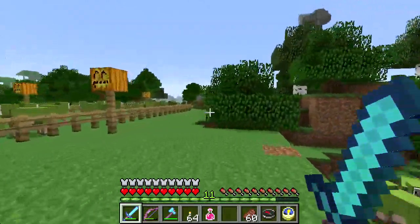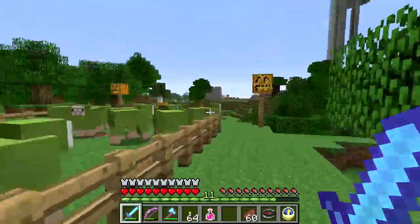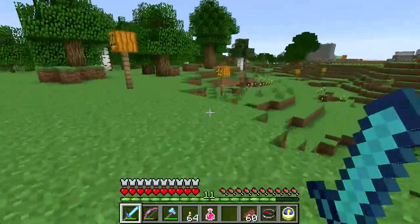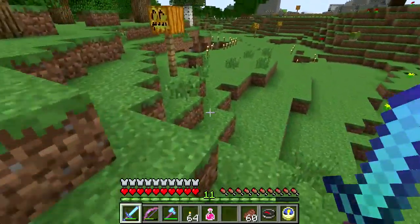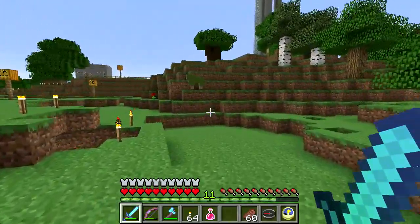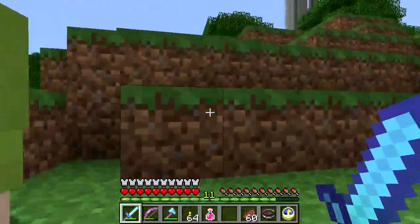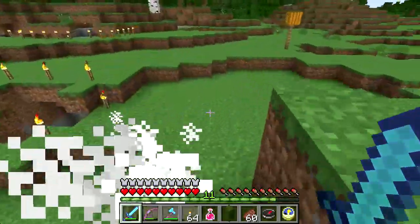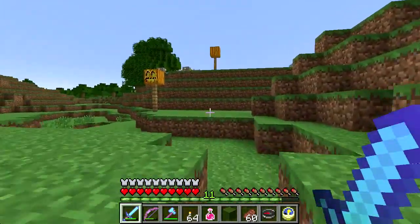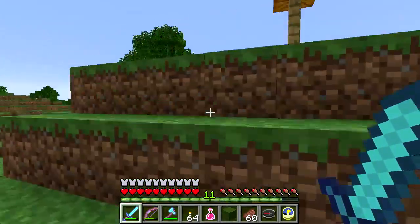It's unnatural - green sheep, whoever heard of that. I mean this is fine but they keep escaping so they have to be taught a lesson. I just don't need as many mobs running around as there are. Nothing personal against the green sheep.